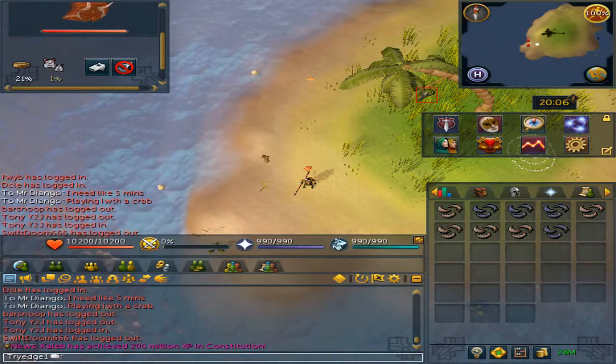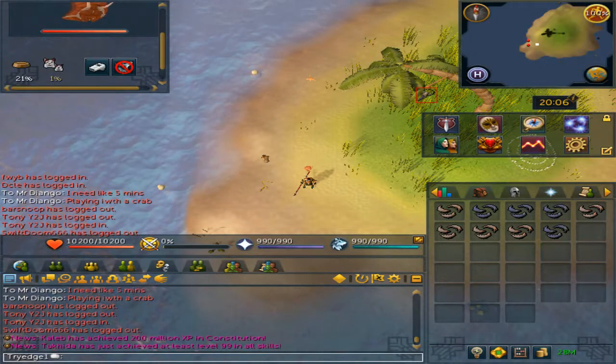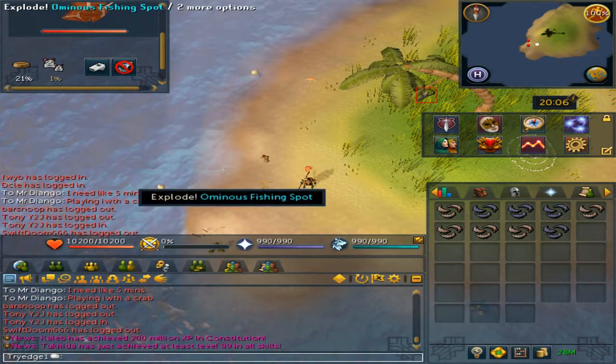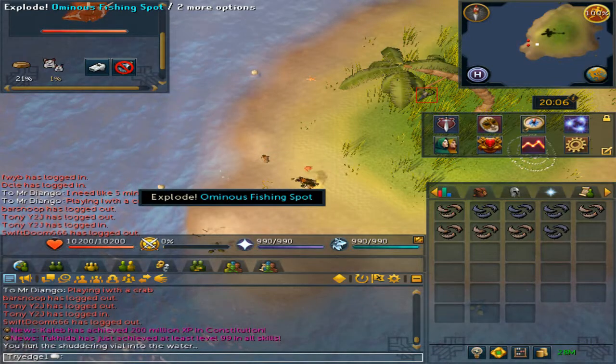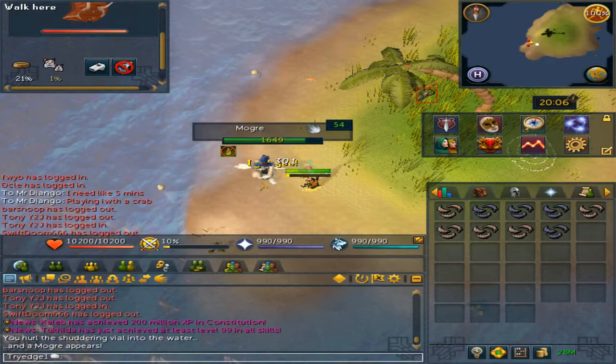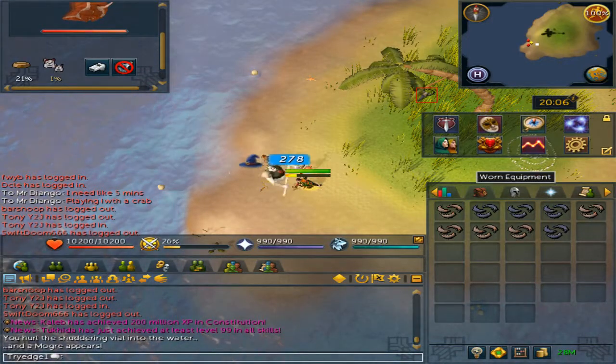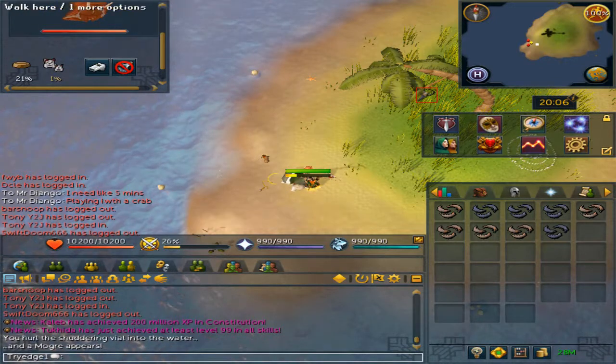After completing the mini quest to help Skippy sober up, you will get access to killing Morgues. They are level 54 and have 1950 HP.